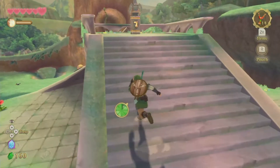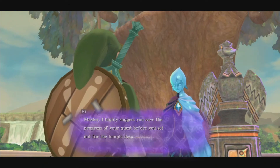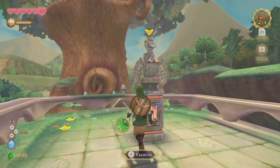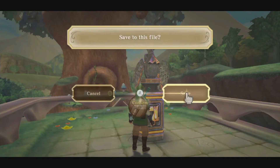Now, I will be saving, because if I do fail badly later in the aim, I want to make sure. Fi says: 'Master, I highly suggest you save the products of your quest before you set out of the temple deep in the woods in pursuit of Zelda.' Yes, I was thinking the same thing, Fi. It's good that Fi knows what I'm thinking.